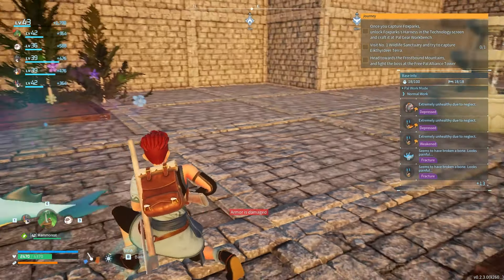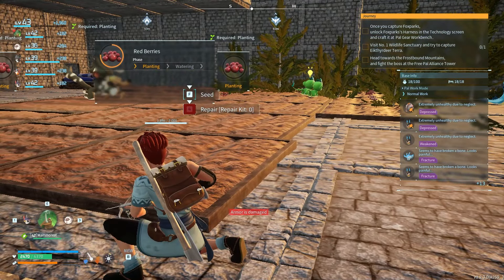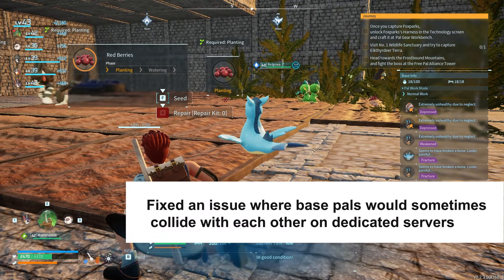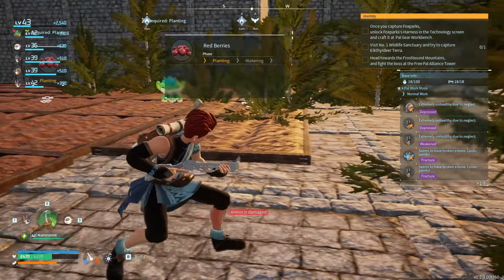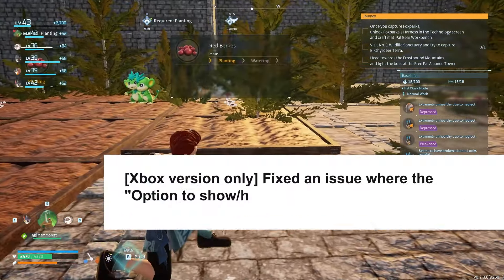They have also fixed an issue where base pals would sometimes collide with each other on a dedicated server. A lot of these little updates are specifically for dedicated servers like the one we're on now.